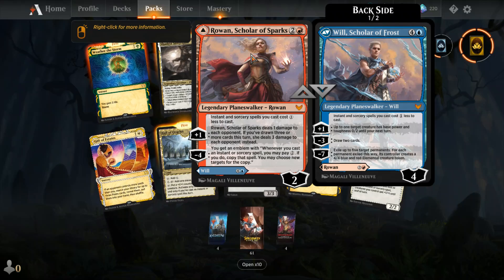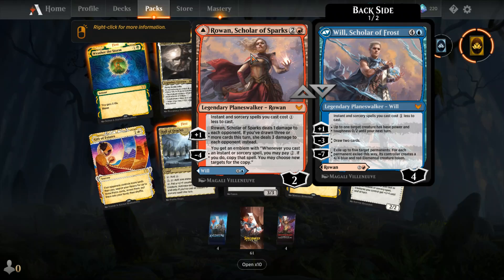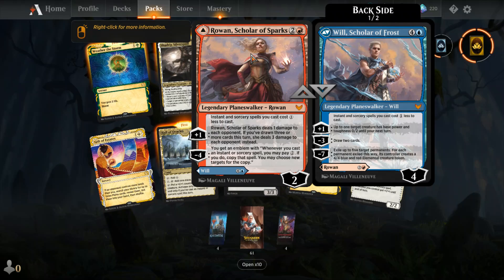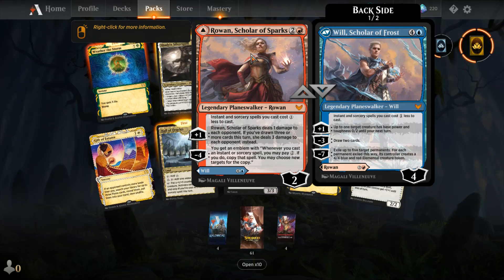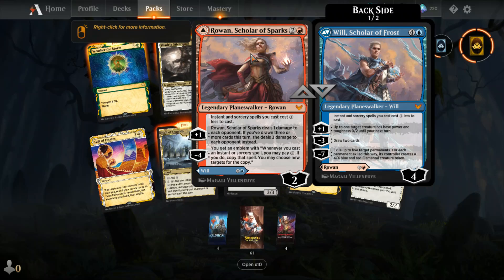Then I got Will and Rowan Kenrith — friends, siblings I guess. The Rowan side starts with two loyalty counters. Static ability: instant and sorcery spells you cast cost one less. Plus one: deals one damage to each opponent, or three damage instead if you drew three or more cards this turn. Minus ten: you get an emblem — whenever you cast an instant or sorcery spell, you may pay two; if you do, copy it and you may choose new targets.